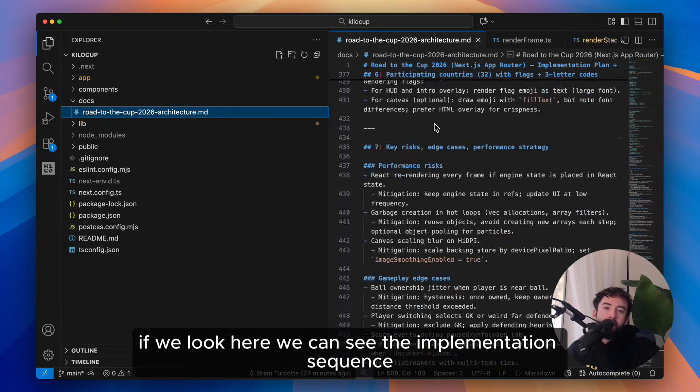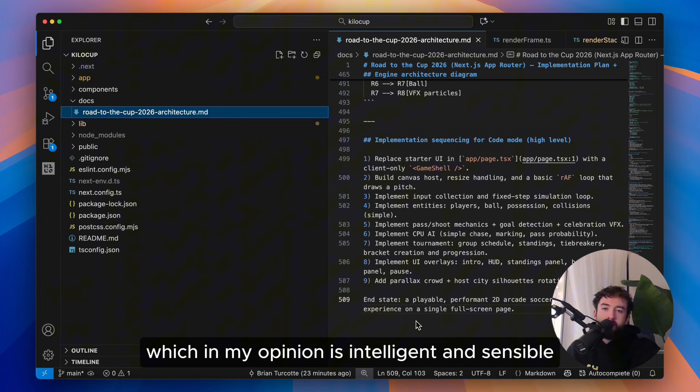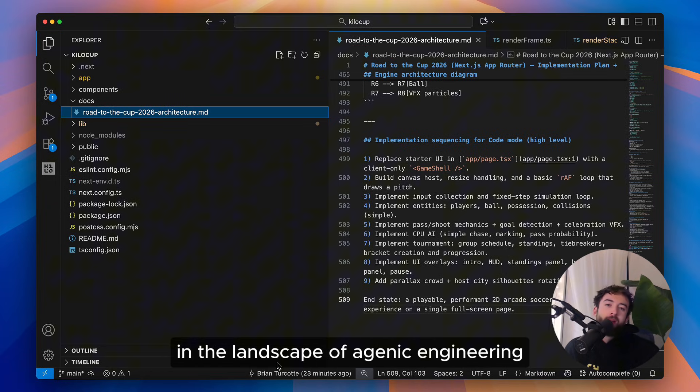If we look here, we can see the implementation sequence that it ordered for Kilo's code mode, which in my opinion is intelligent and sensible. This is already making me optimistic about 5.2's long horizon task planning and oversight, which is becoming more and more important in the landscape of agentic engineering.